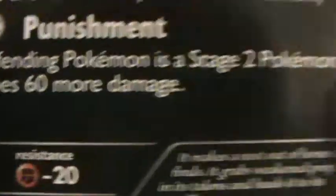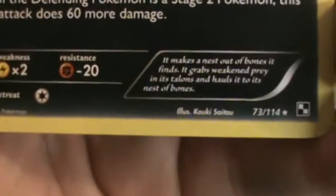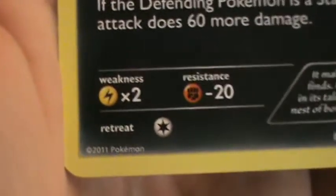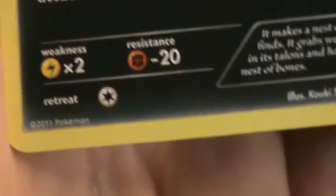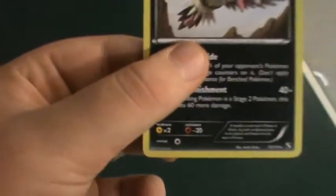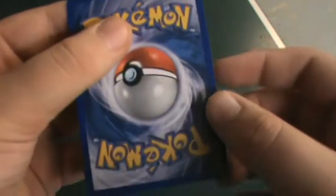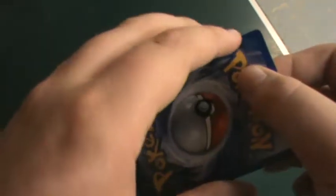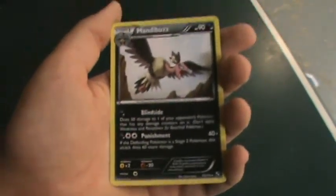The illustration or picture is by Kouki Saitou. Sorry guys, for not being oriented — this was kind of rough. The weakness for Lightning is times 2, and the resistance for Fighting is minus 20 in retreat. As you can see, it was copyrighted in 2011. Let's go ahead and take a look at the condition of this card — I would say mint to near mint, or near mint to mint. This card is for sale or trade. Sale, preferably 25 cents. Trade, anything you got.